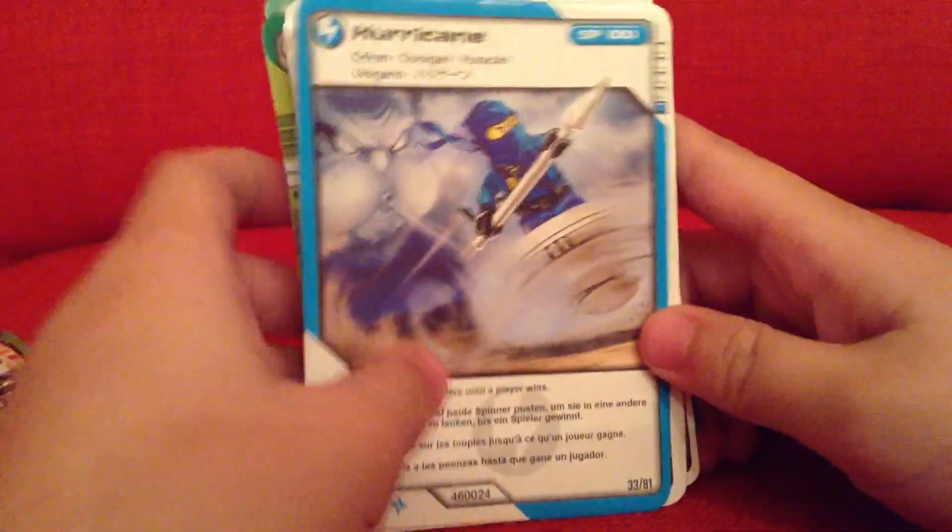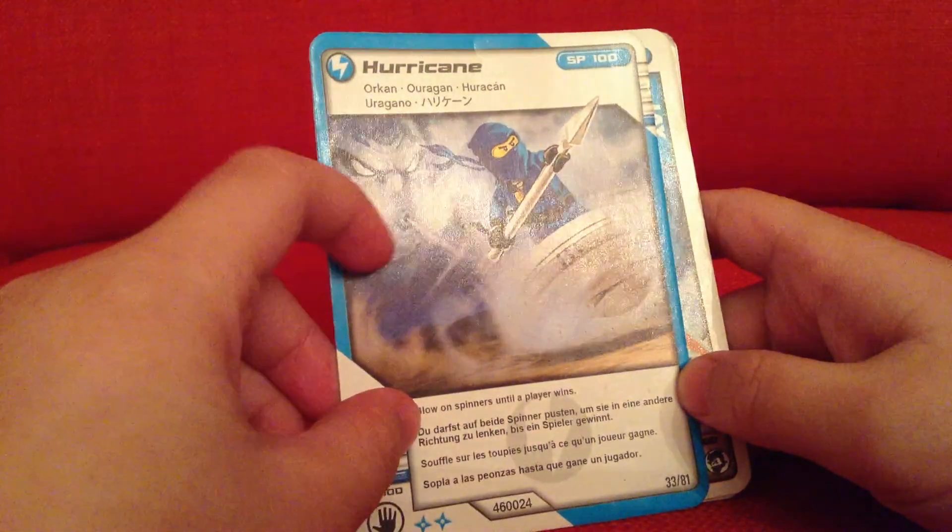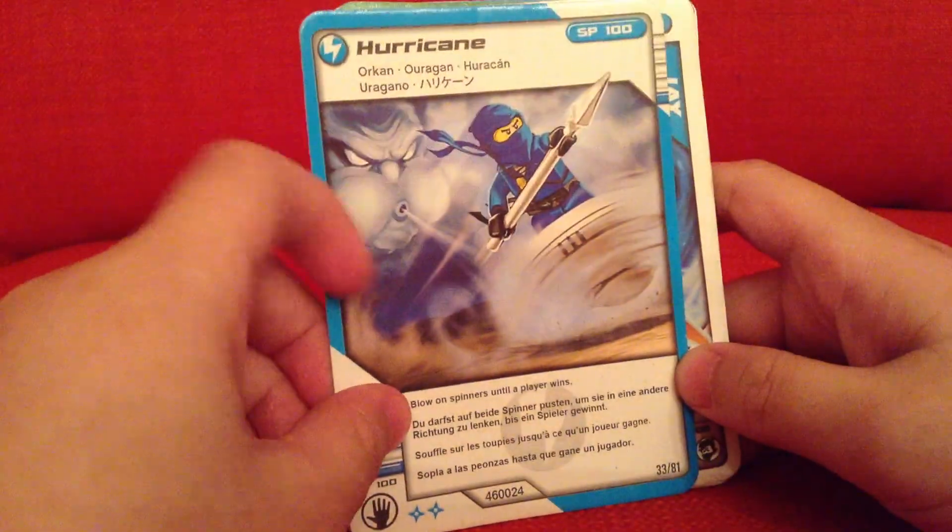Moving on to the last one — we got Ninjago. First up we got Hurricane. This one looks like a Ghostbusters.